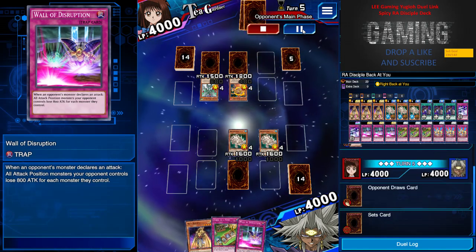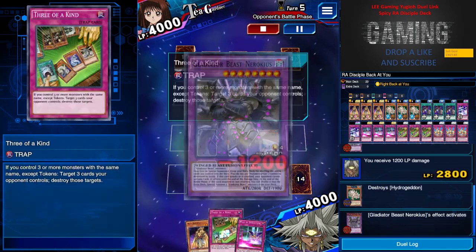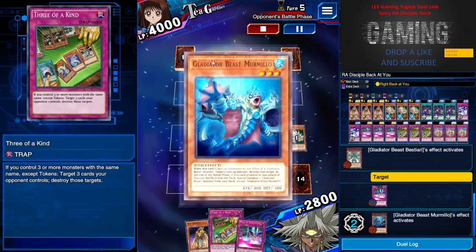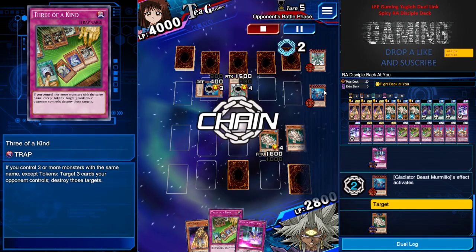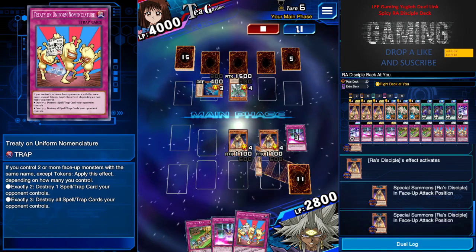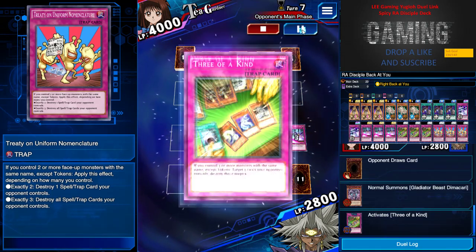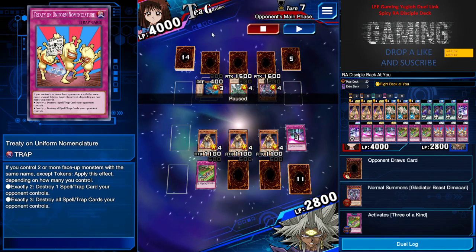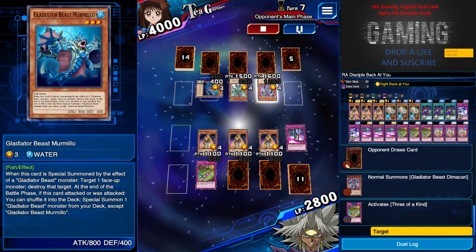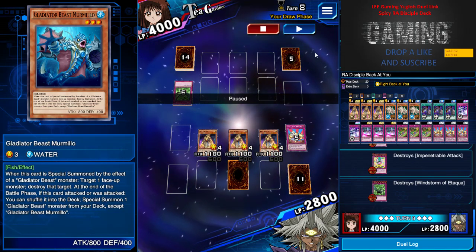I'm just spamming the board, hoping he puts more monsters for me to destroy. I have the combo in my hand — Raw Disciple and Three of a Kind. He special summons one and destroys me and special summons three monsters. I have three set spells and a field card and three monsters. Heart of the cards! Treaty of Uniform comes through — Raw Disciple special summons two more beside it. I use Three of a Kind to destroy all his front row, then destroy all the back row too. Oh my goodness, what is this guy even playing?